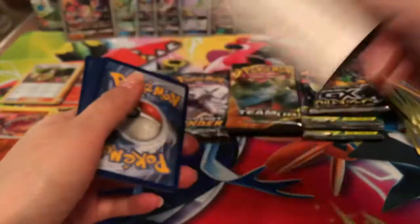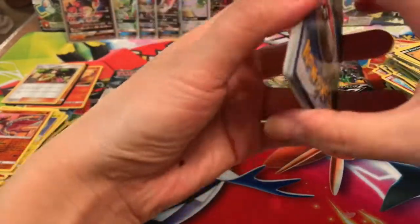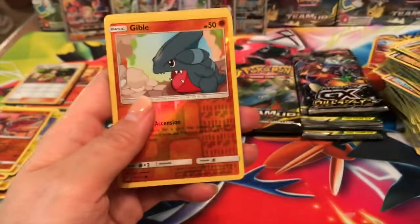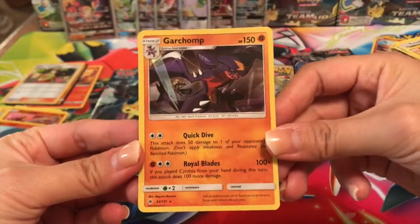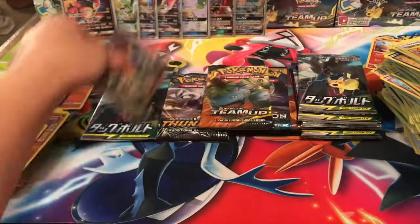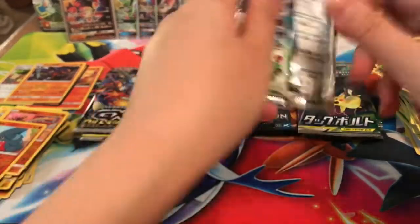Forbidden Light — Cubone, Bunnelby, Snowverse, Scatterbug, Rockruff, Clefairy, Gible reverse, and a Garchomp holo, very cool! So we're doing really good — three holos, seven hits, and one guaranteed. That is pretty dope, I am very very impressed.